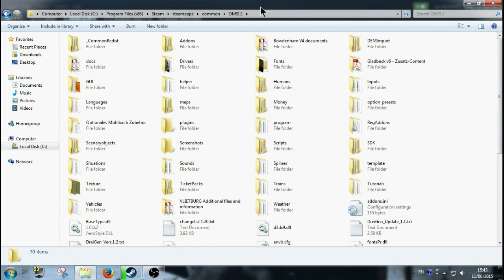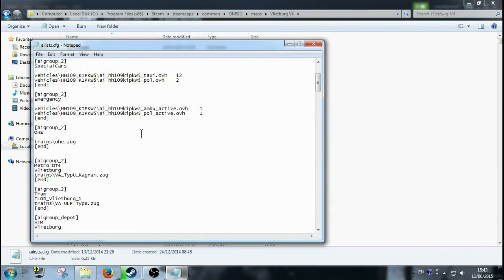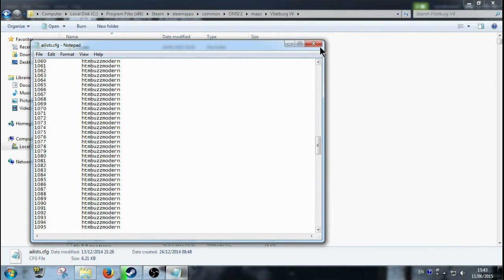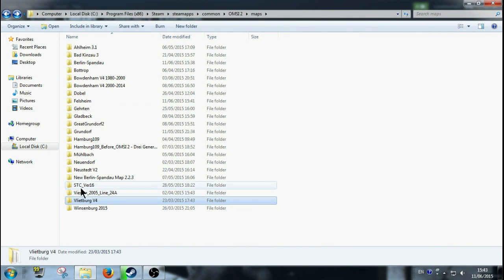Then you just go into your Maps folder. Whatever map you want to change — a lot of maps are different and their AI lists are different, and they're harder. I'm not really a good expert on the AI lists, but they can't be that hard to change. It's pretty simple if you just want to change repaints, not change buses.